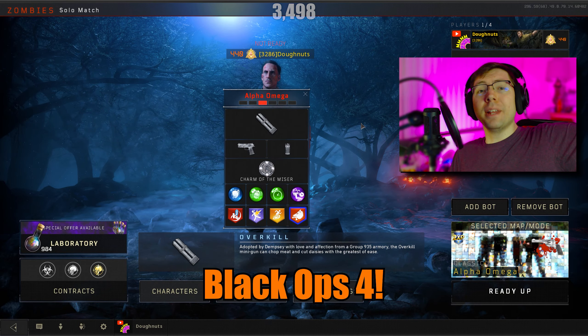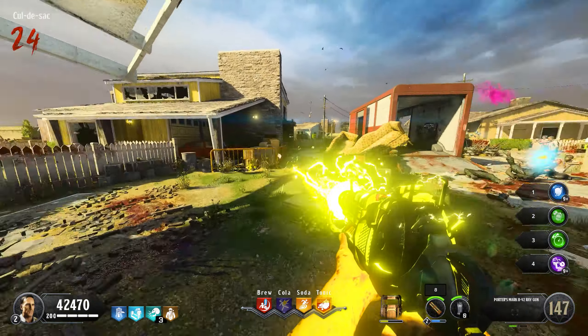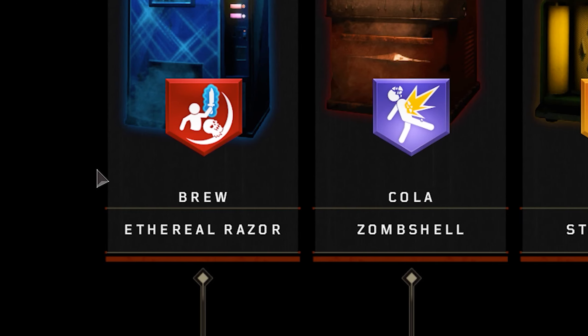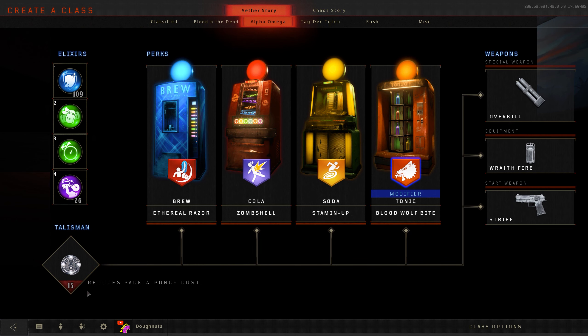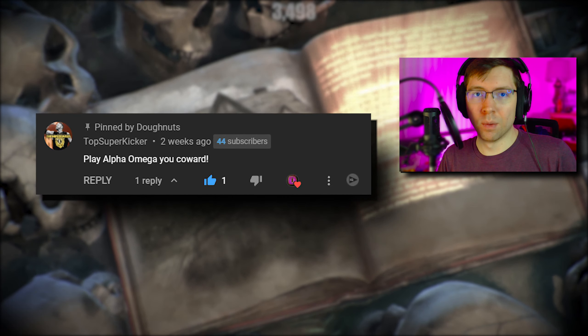I ain't no coward. We're playing Black Ops 4, beautiful people — Elixirs, DLC perks, and even a talisman. Thanks to Top Super Kicker, we are playing Alpha Omega. If you're new, welcome to the channel. I post zombie content every single week, and if you want to see me play a specific map from any zombies game, go and comment below and I'll do so.